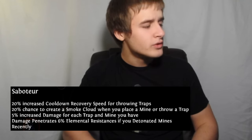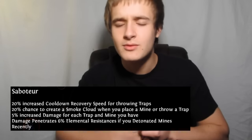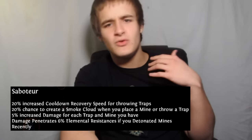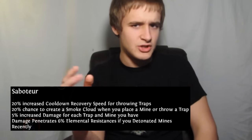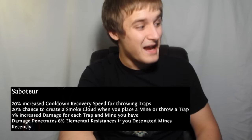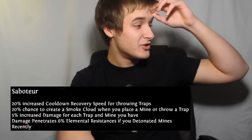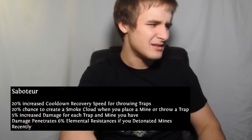Saboteur: 20% increased cooldown recovery speed for throwing traps — the most important part of the Saboteur tree made it onto the mini Scion tree; 20% chance to create a smoke cloud when you place a mine or a trap, so if you're throwing a bunch of traps at 20% chance, you're going to get it; 5% increased damage for each trap and mine you have — again, seems unbalanced compared to the entire tree; damage penetrates 6% lightning resist if you detonated mines recently — that one's only mines, not that great.